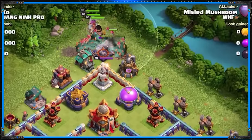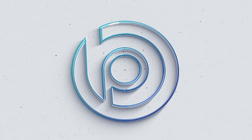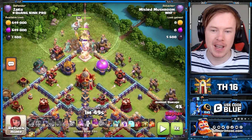Root Rider Valkspam with Double Overgrowth is the strongest and easiest attack strategy at Town Hall 16, and today I'm going to show you how to use it on every single style of base at Town Hall 16. We've showcased this army on the channel before, but that was mainly against ring bases. Today I'm going to show you how to take down every style of base. The strategy is as simple as this.